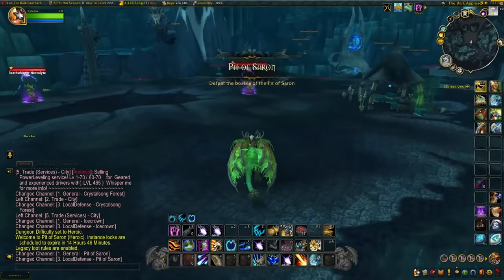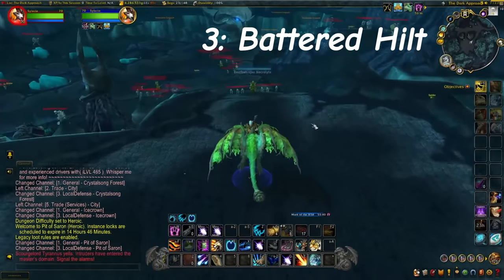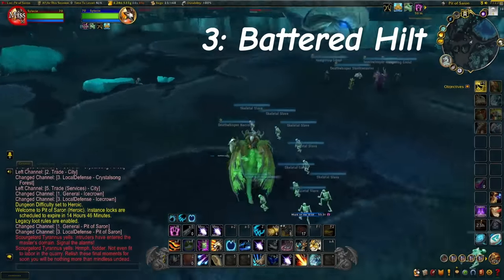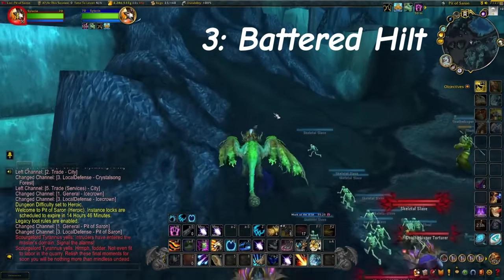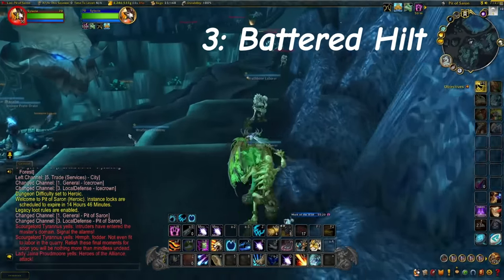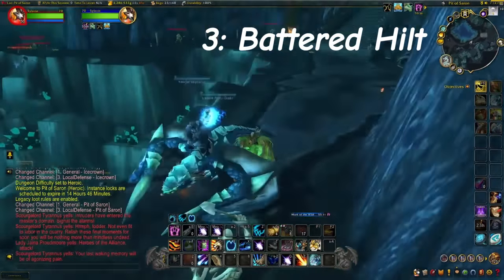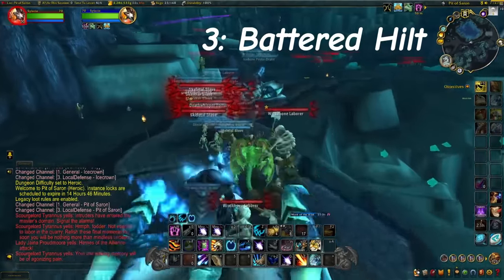Coming in at number 3, we have the Battered Hilt Farm. A lot of people know about this farm, but it is one of my favorites. You need to farm this on Heroic only — you're farming the Pit of Saron. You can only loot the Battered Hilt on Heroic difficulty; it will never drop on Normal. What this means is that you should not kill any of the bosses in this dungeon, or else you will be locked to the instance and unable to reset it for the rest of the day until the daily reset.